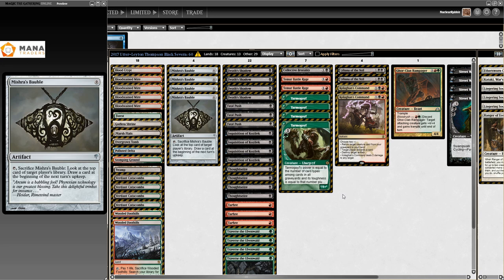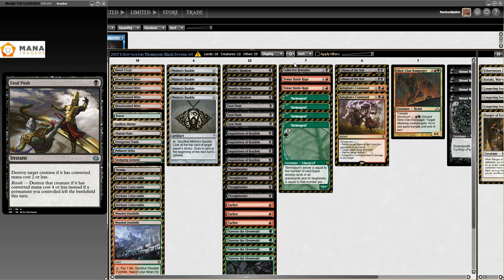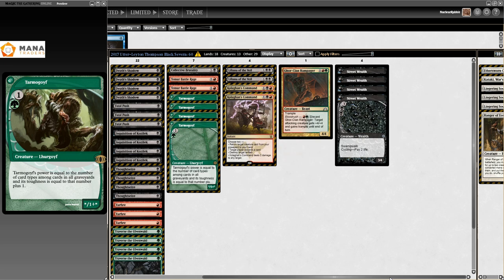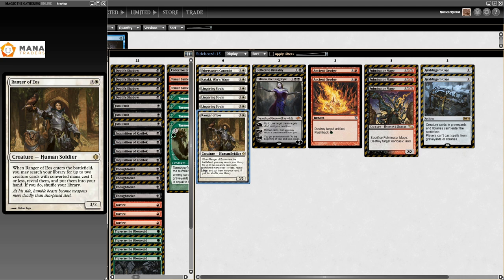They didn't change much from the Mocs list - took one Tarfire out, added some Fatal Pushes. Collective Brutality, Temur Battle Rage - all very much like the list we saw earlier. What they did change was the sideboard, which probably got them that success. There's a Ranger of Eos in there.